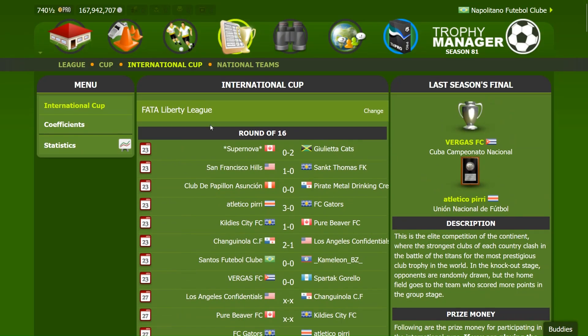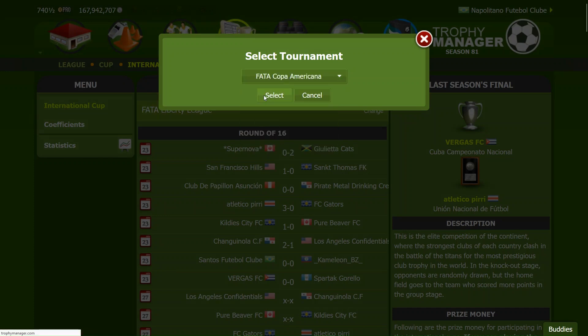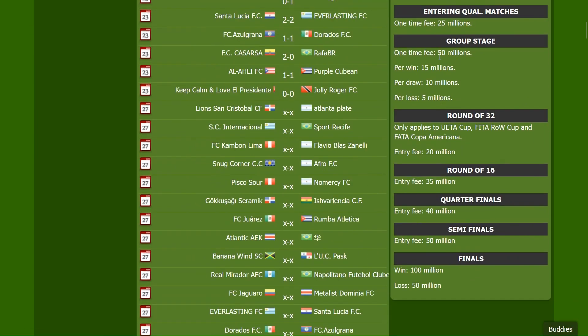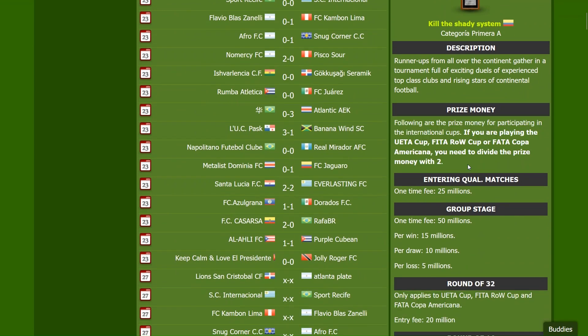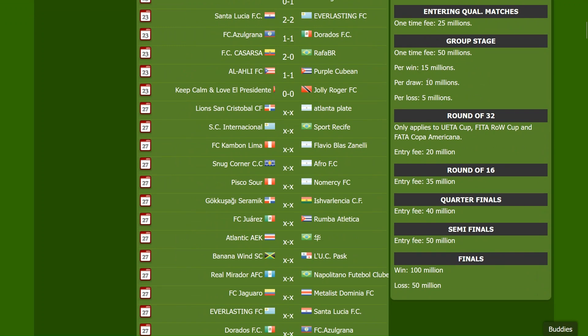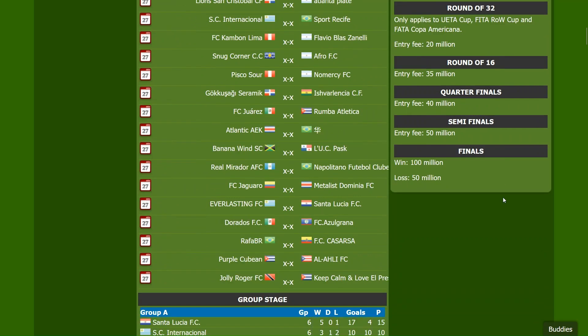The Fatal Liberty is the most important competition of the Americas. The second one is the Fatal Copa Americana. As you can see written on the right side, the prizes are the same as before but you divide by 2. So if I reach the group stage of this competition I get not 50 million but 25 million. Per draw I get 5 million instead of 10, and so on — you divide everything. Instead of 50 you get 25.